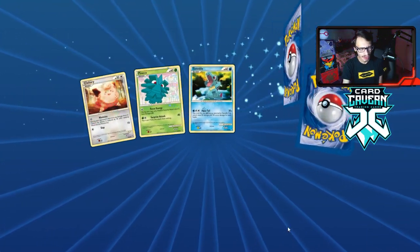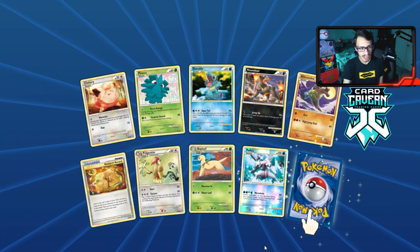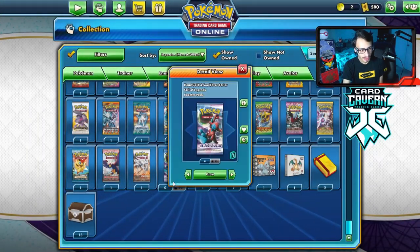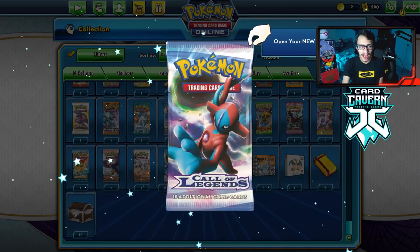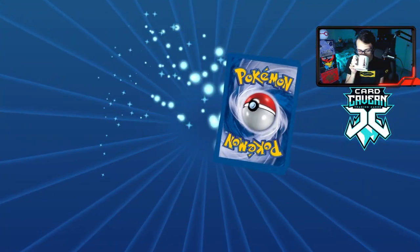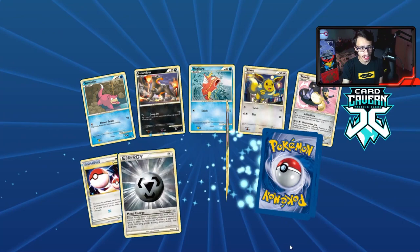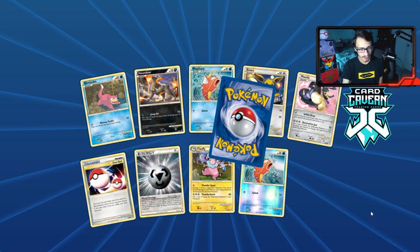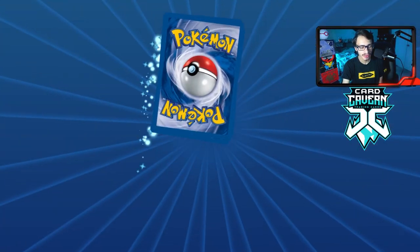We still want to pull another energy — I'm really surprised we've only pulled one energy so far. Double rare — normal Palkia, no shiny. We have 15 packs left to try to pull something big. One reverse hollow energy out of this many packs is honestly really shocking, but who needs reverse hollow energy when you've pulled three reverse hollow Smeargle?